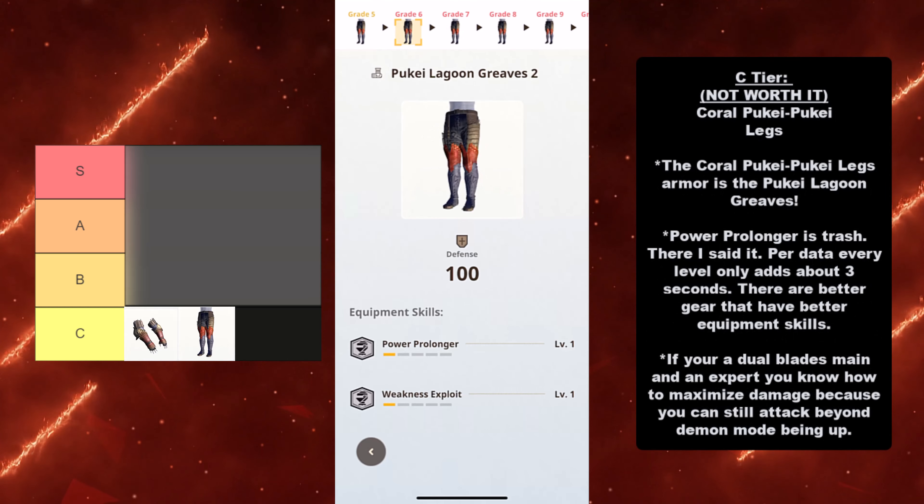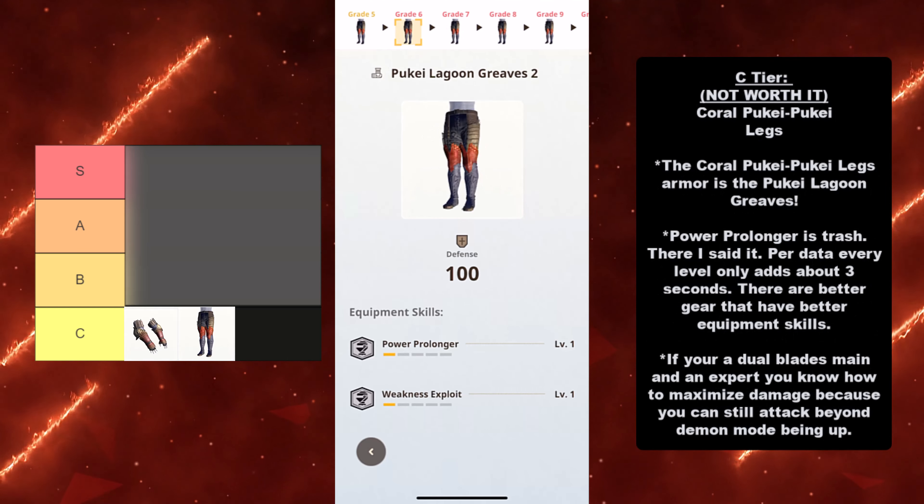Next for the C tier, where it's not worth it, is the Coral Puke Puke Legs. The Coral Puke Puke Legs armor is the Coral Puke Lagoon Greaves. Here's the thing though — Power Prolonger is trash. Per data, every level only adds about 3 seconds. There are better gear that have better equipment skills. If you are a Dual Blades main and an expert at the Dual Blades, you know how to maximize damage because you can still attack beyond Demon Mode being up. Here's an example right here.